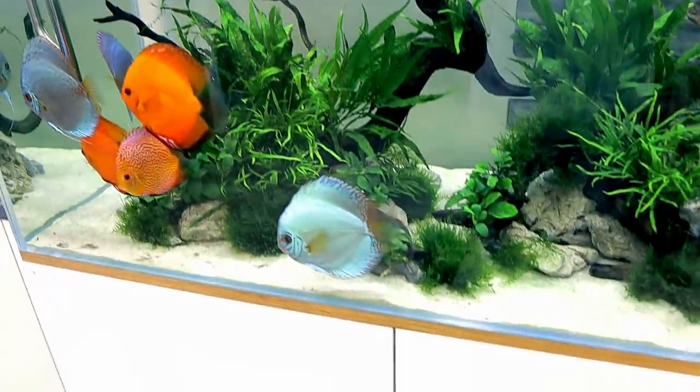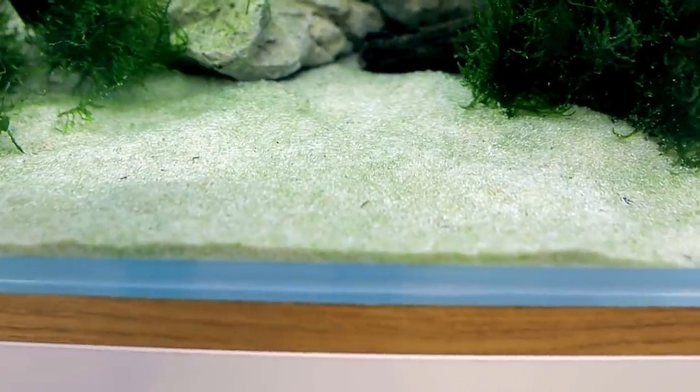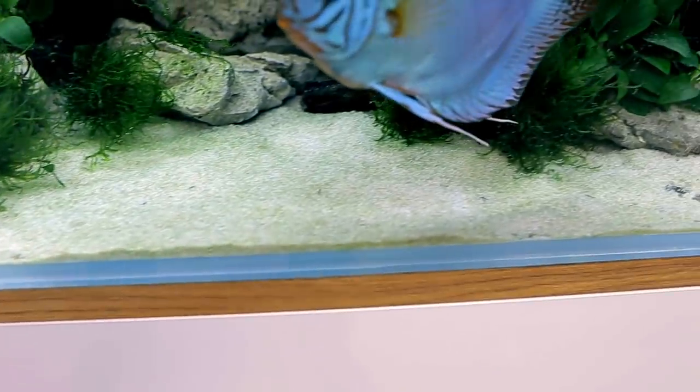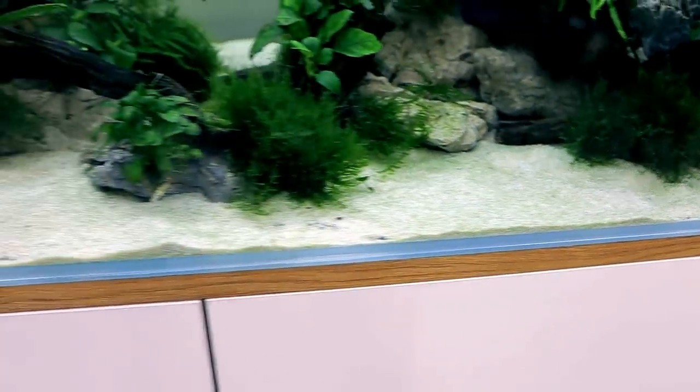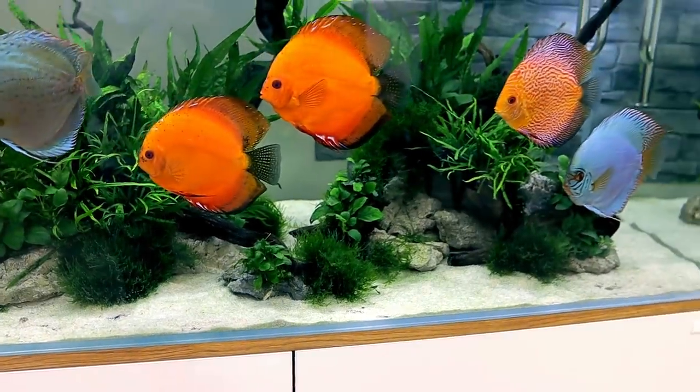Over to the discus tank - remember I told you about the cyano or cyanobacteria? Have a look - you can barely see any now. There's just the finest dusting of green, which could be just standard algae to be honest. It is a white sand, and white sand doesn't stay white forever, which isn't a problem because it just starts looking more and more natural as time progresses.